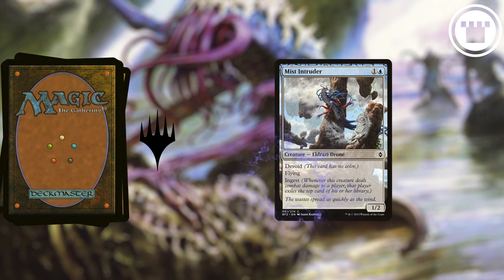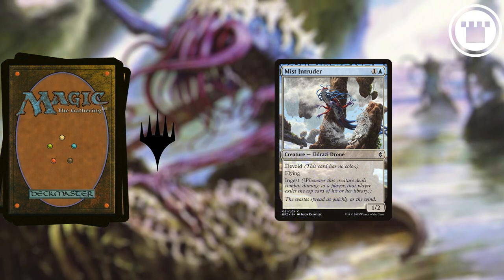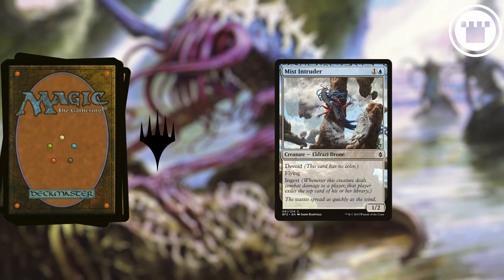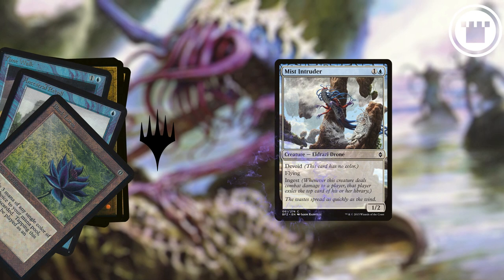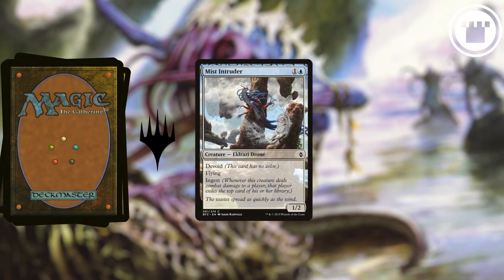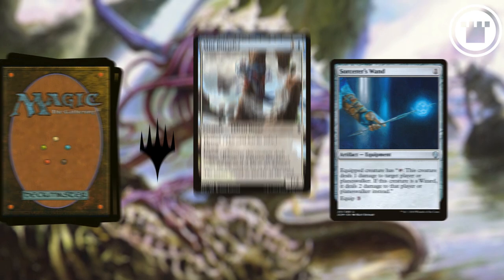And nothing else. Before I give you some context on this, a few rules notes: multiple instances of Ingest do stack, although there's not really currently a way for that to happen. Cards exiled by Ingest are exiled face-up. The creature must deal combat damage to a player for Ingest to trigger — non-combat damage won't do it.